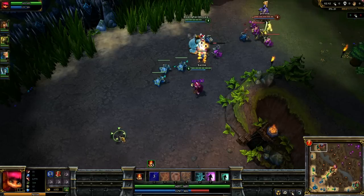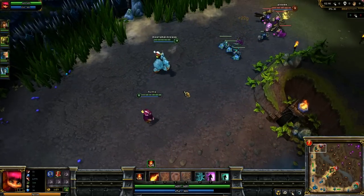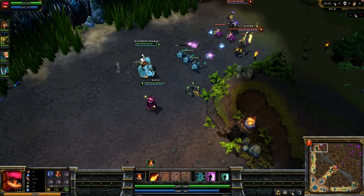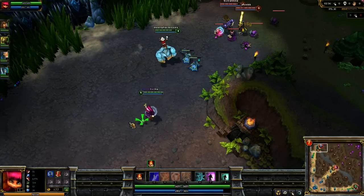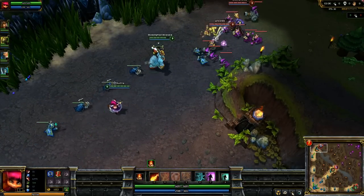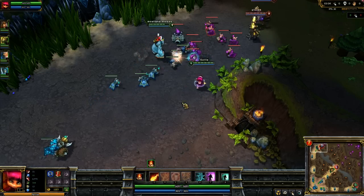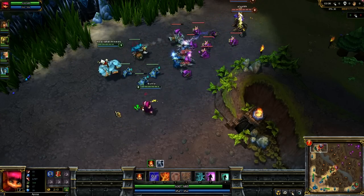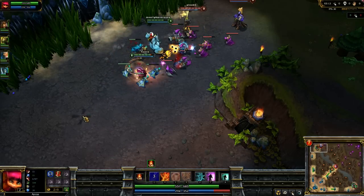You want to focus on last hitting. Don't just auto-attack the minions because you'll push the minion wave forward, and that's not what you want. You want to be in the middle of the lane, or generally back towards your tower — not way up by the enemy team's tower. We've backed off a bit now, which will make it easier to farm and keep us from getting pushed too far forward.